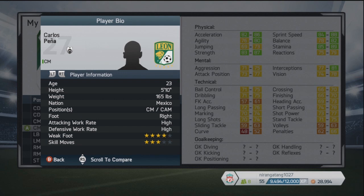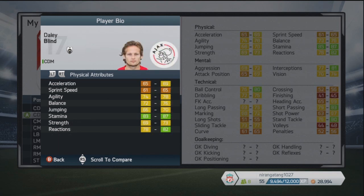He's got high attacking and defensive work rates, which gives him the engine speciality, and three-star skill moves and a four-star weak foot. I'd never heard of this guy before, and someone suggested him in the last video — he looks absolutely brilliant, hopefully he'll get a big upgrade next season. He's Mexican, 23 years of age, and can play centre mid or attacking mid.